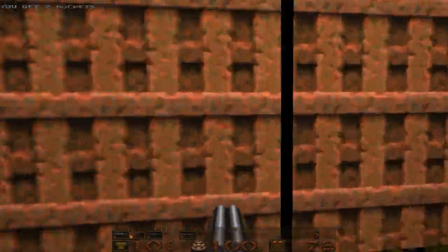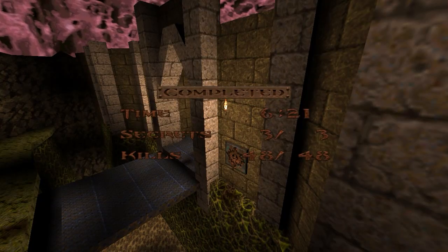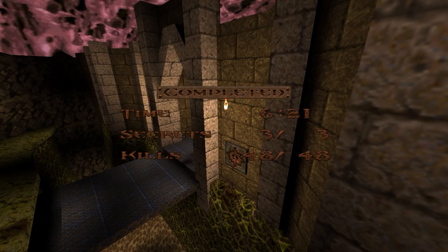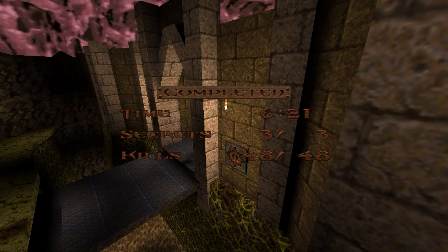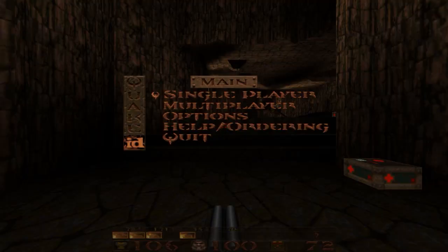That is the end of the Ogre Citadel. Three secrets out of three, 48 out of 48 kills. We will move on to Episode 2, Map 3, which is the Crypt of Decay. So until then, this is Lightning Bolt Forever, and I will catch you later.